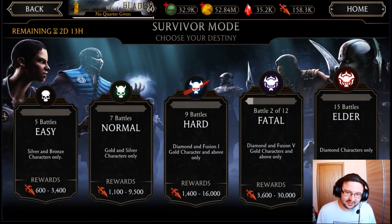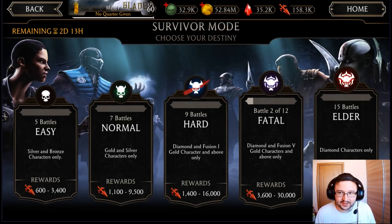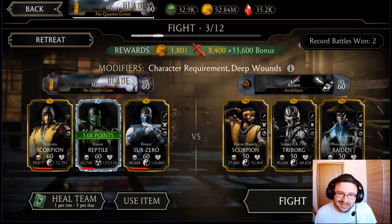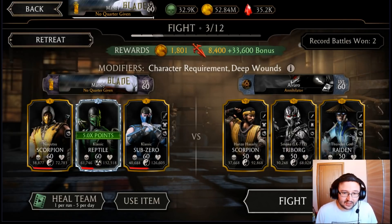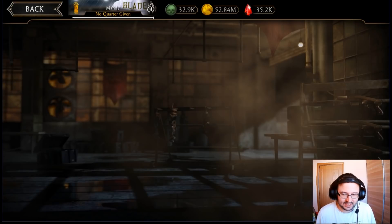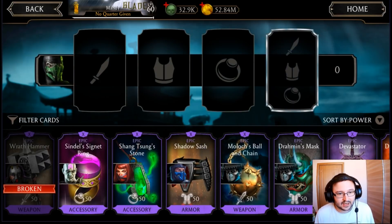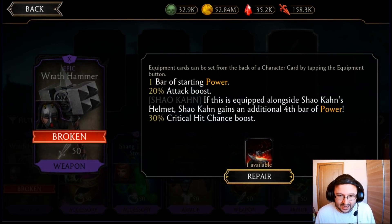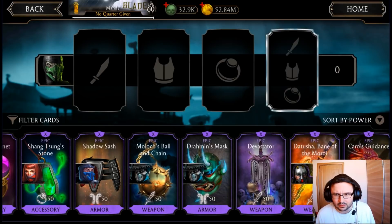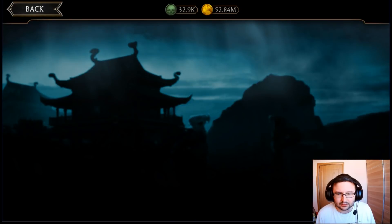I did yesterday on hard, and I did fatal. Now when I go to fatal, Reptile gives me more faction wars points — you can see there's a bonus. So using this character will get me a lot of points. I'm going to heal my team and equip Reptile with some equipment because I want him to get to his X-ray. The Rat Hammer is broken, but I bought a repair consumable from the shop, so I'll be able to use it again.